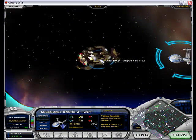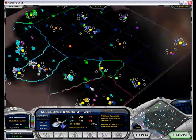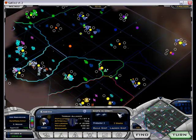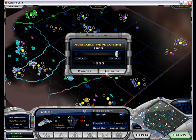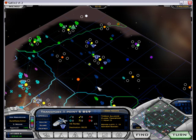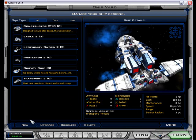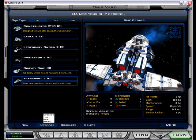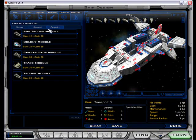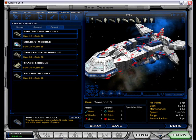Alright. We've got one more transport on Earth, I think, so we're gonna launch it. I'm gonna have to shipyard up a more advanced transport, actually. That thing can go warp 10 — I want better than that. I have advanced troop modules; they hold twice as much, and they're smaller too, so I could really get a lot of troops on here.